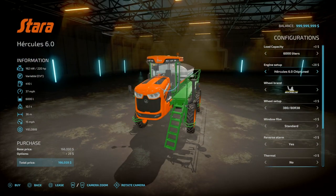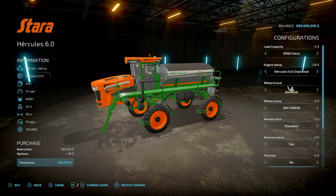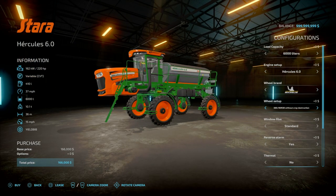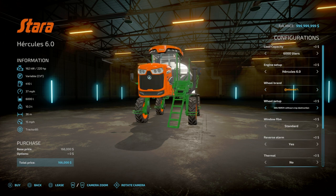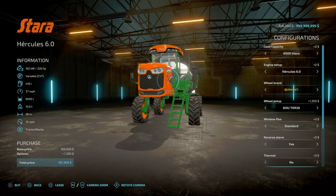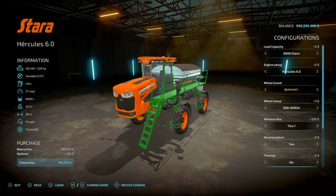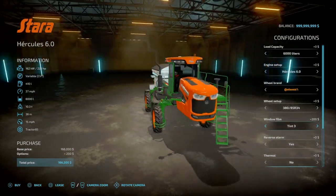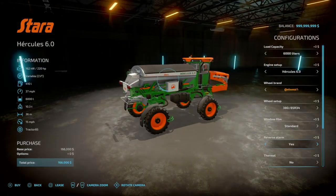Capacity is normally 6,000 litres, or a fictitious 12,000 litres. You've got your Hercules 6.0 engine or the chip tuned version that goes up to 200 litre horsepower. World brands: Michelins — you've got your tyres with and without crop destruction. Continentals with 380s, with and without crop destruction. Window tint: none, tint one which is about 25%, that's either 75 or 100%. Reverse alarm: yes or no — when you're backing up this will make an alarm sound. Thermal: no or yes — that's just a little thermal cup on the left side of the cab.